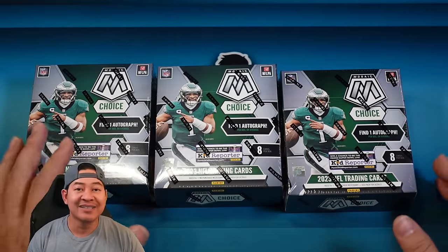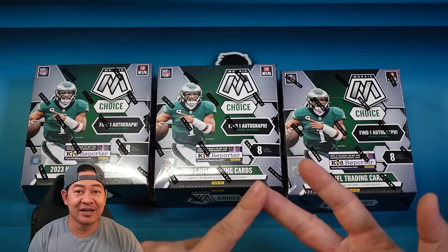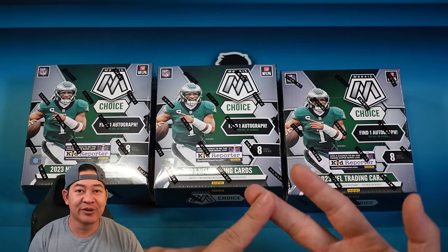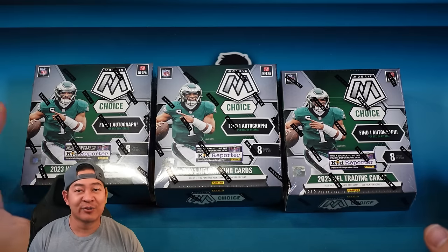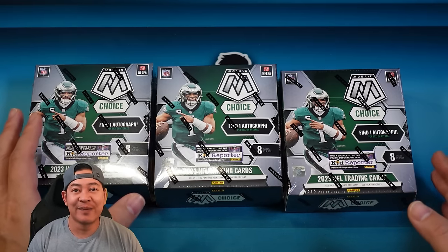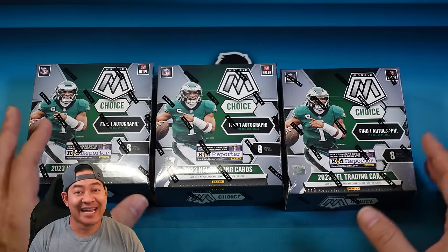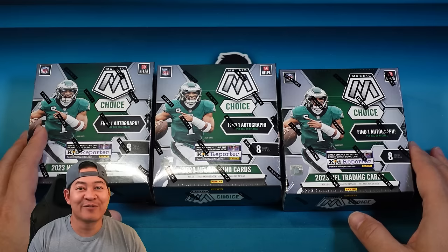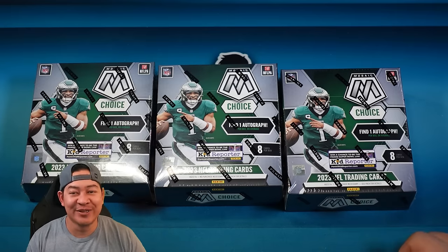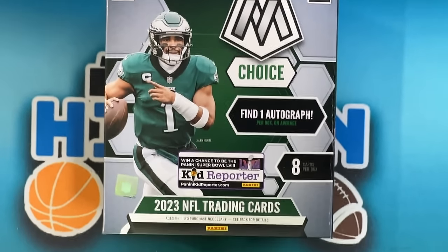This year's rookie class — CJ Stroud has already stood out. I think Bryce Young still has a bright future, and there's of course Anthony Richardson, who's a freak of nature. And then you got some stud receivers and stud running backs as well, like Brian Robinson. So maybe this will be the last licensed Mosaic Choice that we see out of the NFL. Only time will tell. But for now, let's go ahead and rip into it. This is 2023 Mosaic Choice Football.